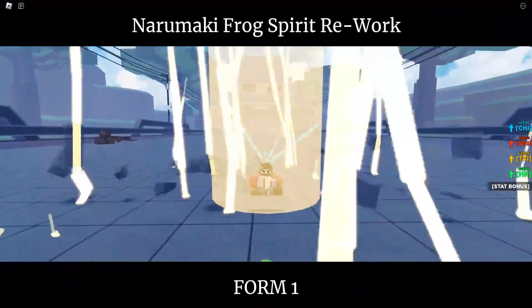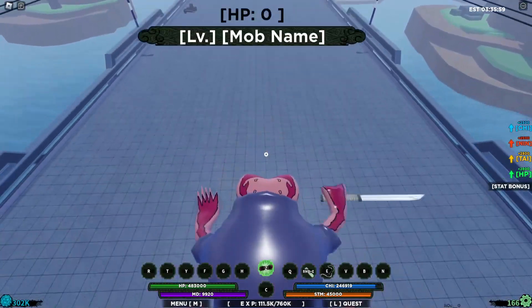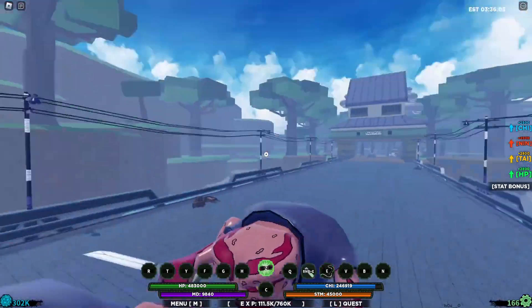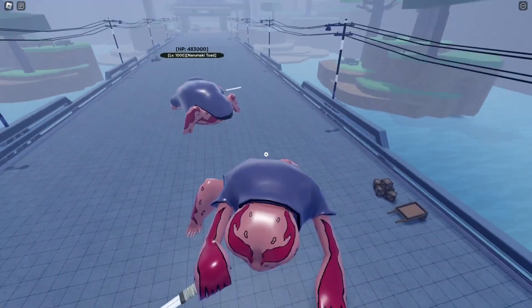I'm pretty sure you guys still remember this old glitch where you use two mouse clicks and press Q-spec, and you can become the frog itself. You can have this morph as much as you want. Now there's actually one more glitch on top of that if you use it with one certain bloodline.